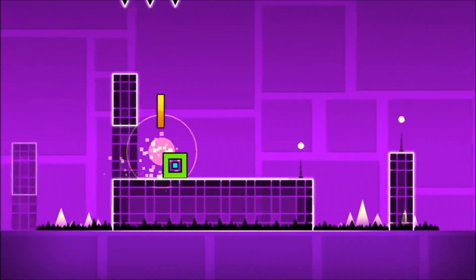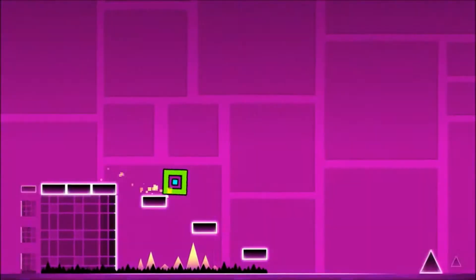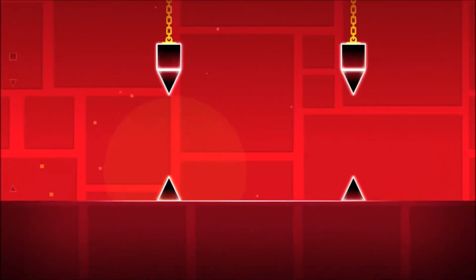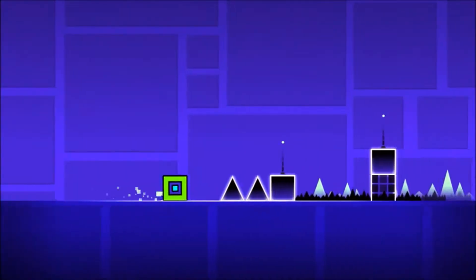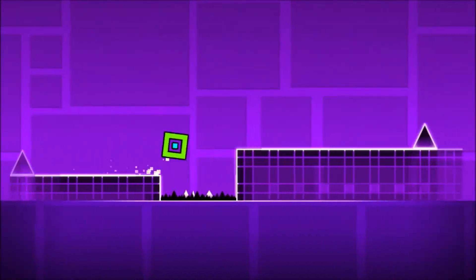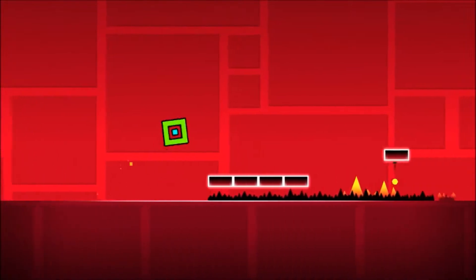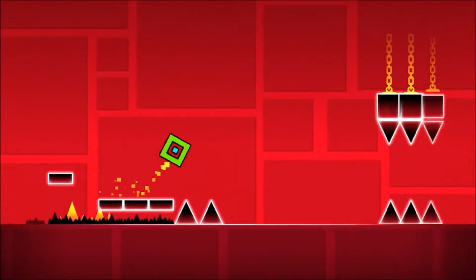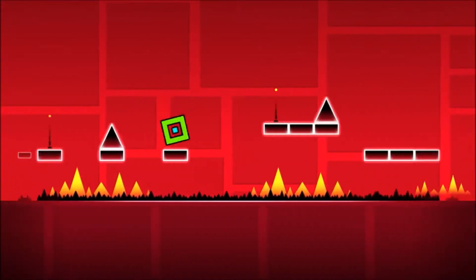Got that coin! Now we're going after the other coins. I know one coin is in the second flying part. Got the second coin! Now the third coin — I think it's the hardest because it's like a secret area.